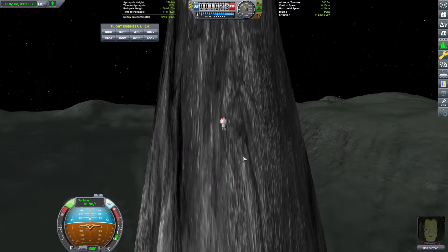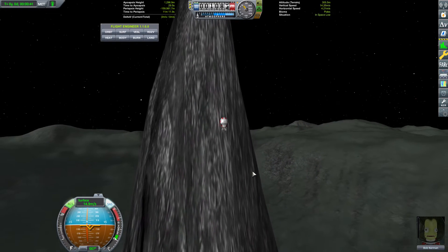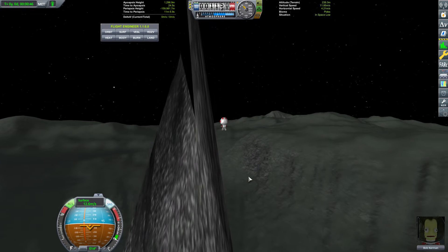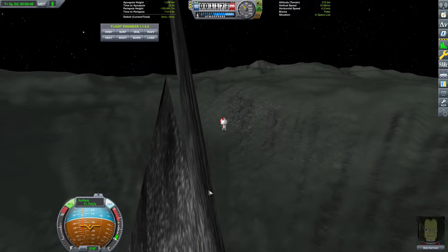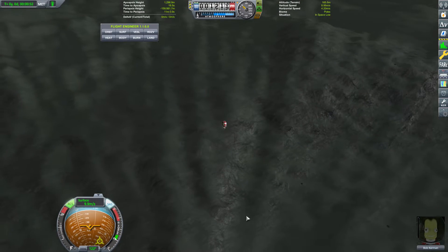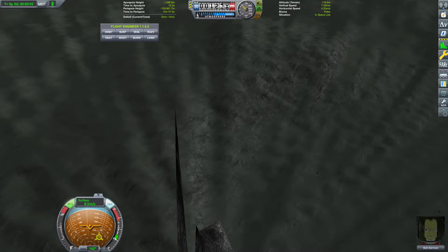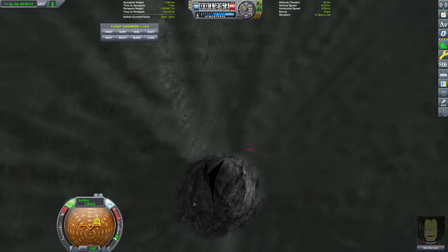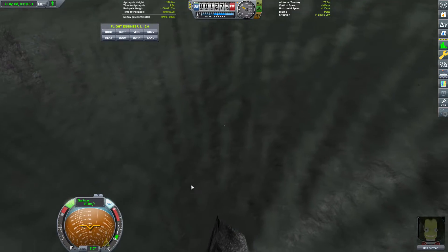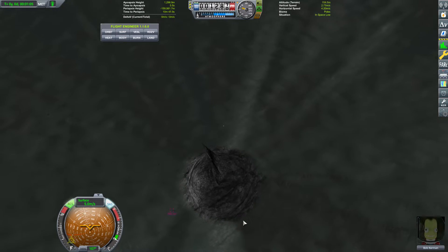If you've ever visited a pole in the stock game, you may notice there are some terrain seams or fissures. This one looks pretty dangerous. You do not want to go into that — if you find a terrain seam large enough for you to fit through, don't go there. As soon as you go below the surface, you will explode.